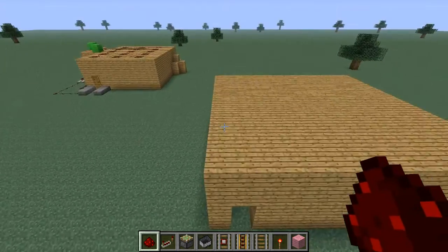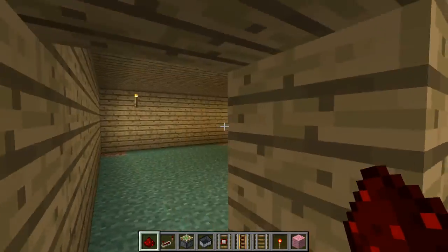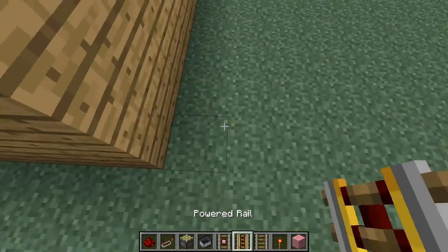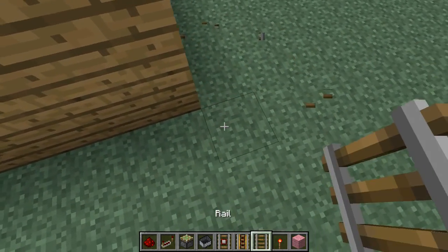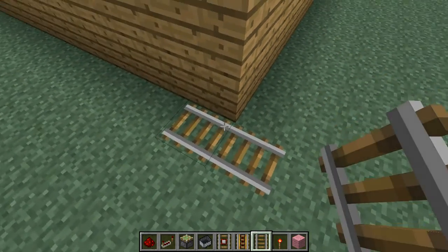I'm going to use pink wool for this build. What I'm going to do is build it in that back corner — that back corner is going to be where the mine cart goes. Your reaction to that is probably like, a mine cart? Who uses mine carts for a build like this? I'll tell you who uses mine carts: smart people.